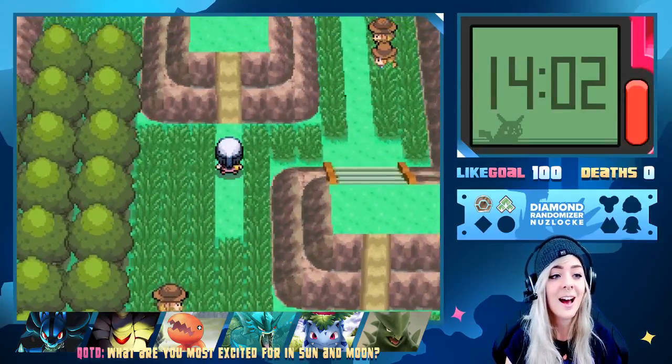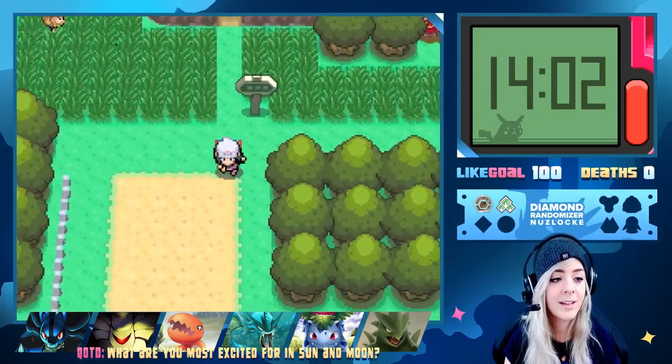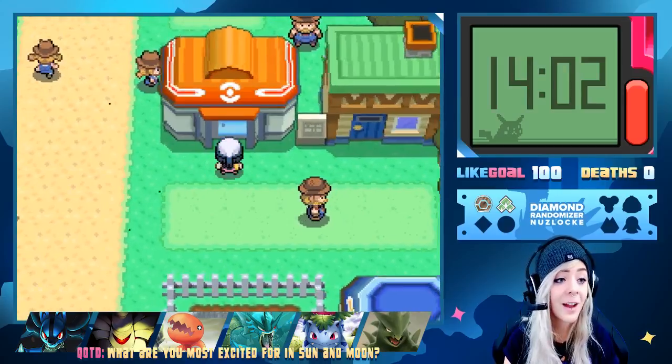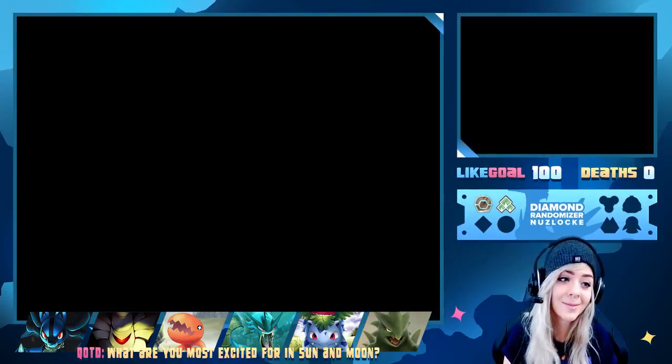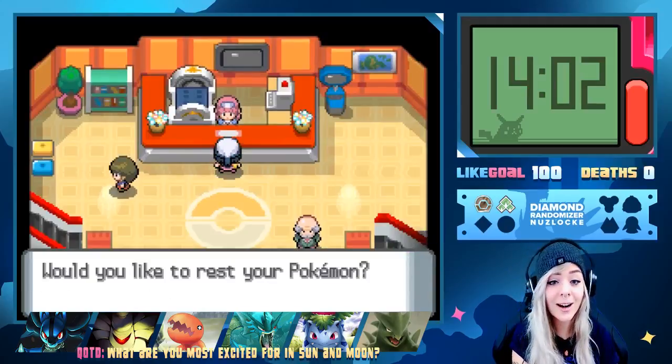We're gonna go back up here. I honestly don't know what we're supposed to do. I feel like we haven't gotten anything done. Do we have to go back to the tower? Is there something I'm missing? I feel like we have to find Team Galactic somewhere but where the hell are they? I honestly don't know.